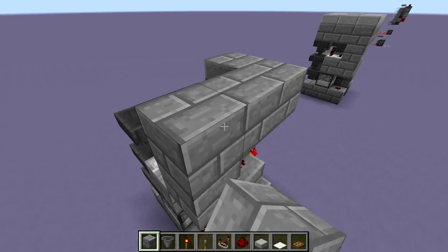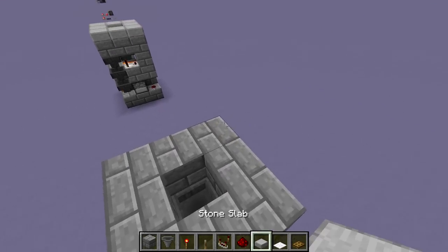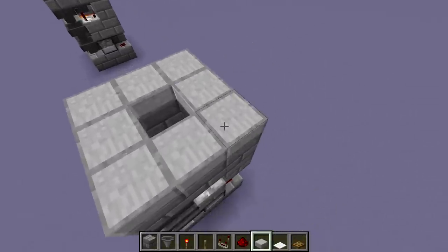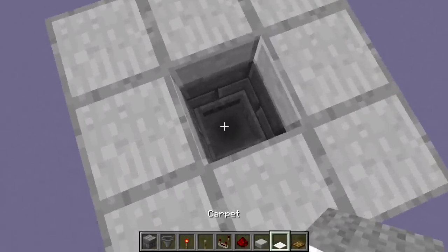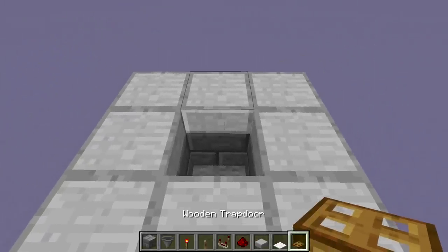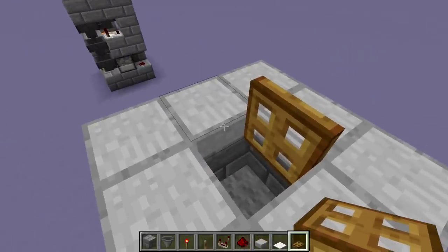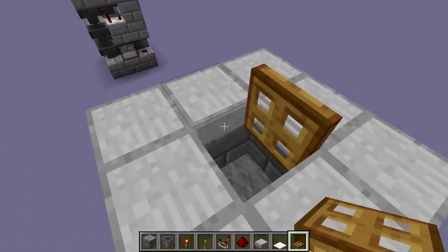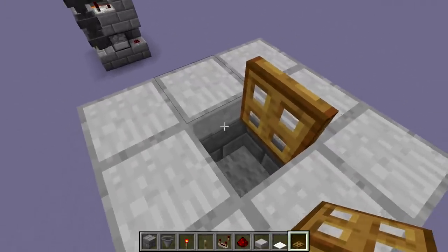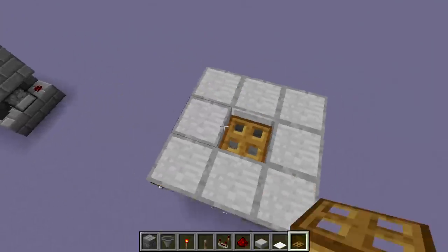Now up here we just want to place a ring of blocks all around that central hopper, followed by a ring of slabs, and that's going to prevent chickens from jumping out. On top of the hopper we want a carpet — that's going to make sure that chickens and eggs don't glitch into the hopper — and then finally we can seal this off with a trapdoor. Whenever you're throwing eggs in here, if you want to make sure that you don't hit chickens out, you can just throw them slowly so you're not hitting the chickens that spawn, sort of at the side or at the trapdoor there, and they'll fall in very nicely.